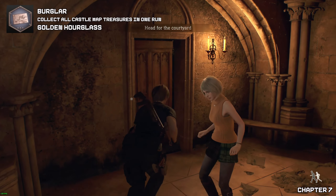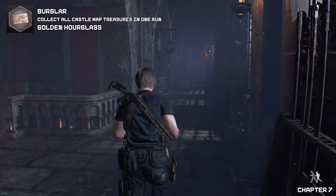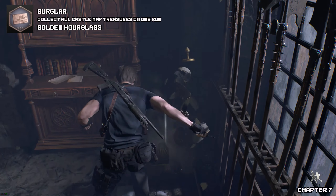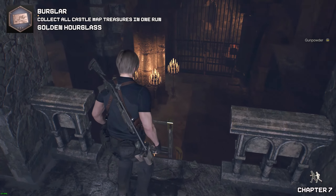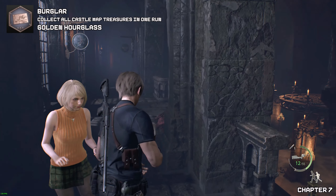Time to get the golden hourglass. We'll be greeted by the second floor of the castle that we've already been into. Stay to your right-hand side and make sure you kick this ladder, because this comes in handy if we need to backtrack for any reason.